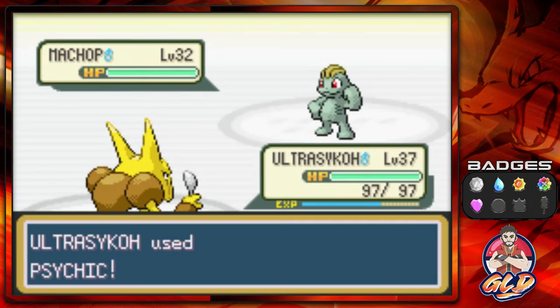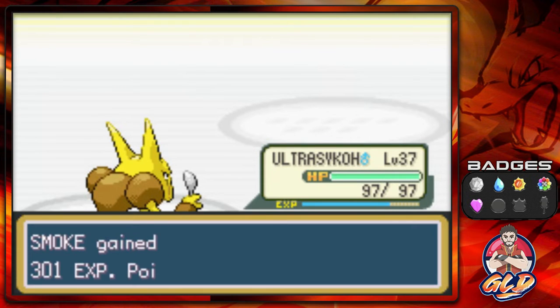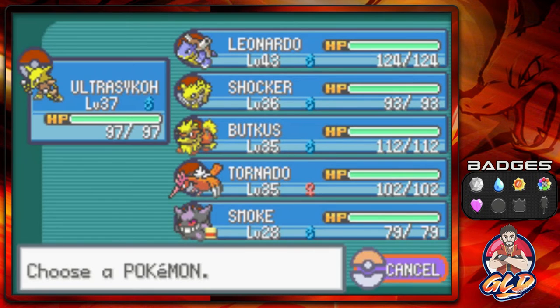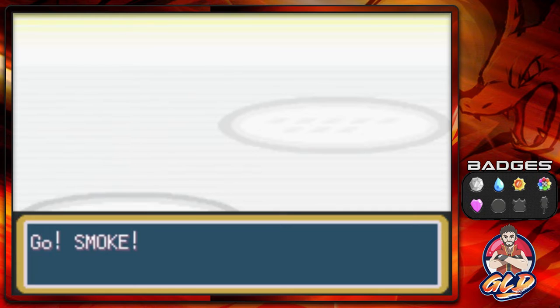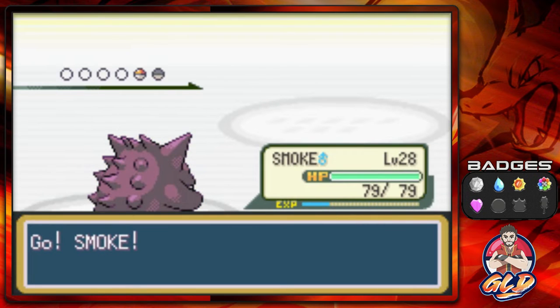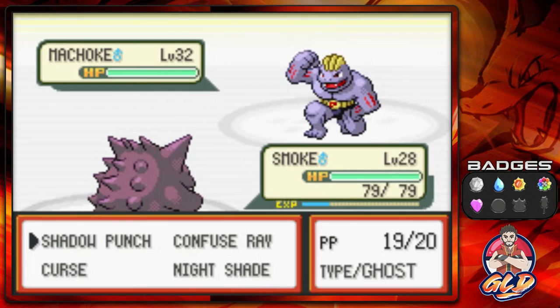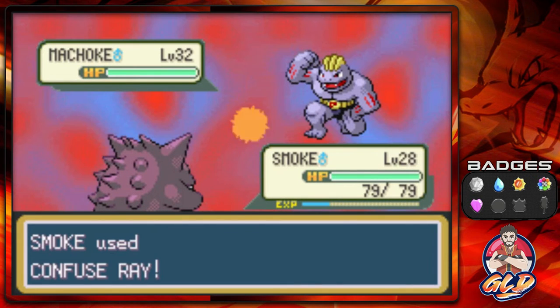Let's go with Smoke again. Now, Pokemon such as Machop and Machoke do have Foresight. That actually enables a Fighting-type Pokemon to physically hit a Ghost-type Pokemon. So if that actually happens, you guys gotta beat the Fighting Pokemon real quick. We're going to go with a Confuse Ray — that right there is Confusion.